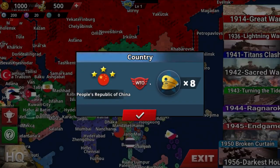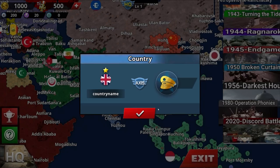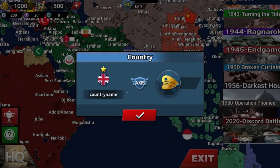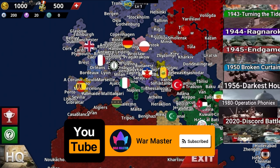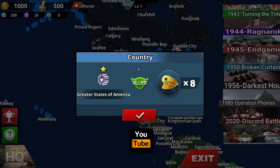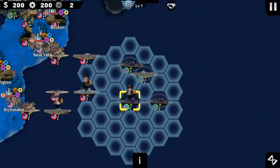You got 1950 Broken Curtain, civil war. You got Operation Phoenix — this one is Neo-Mongol Empire, People's Republic of China. Thailand, African Union, Kingdom of Egypt, Mysterious Forces, Greater States of America — this one is probably fascist with immense technology.